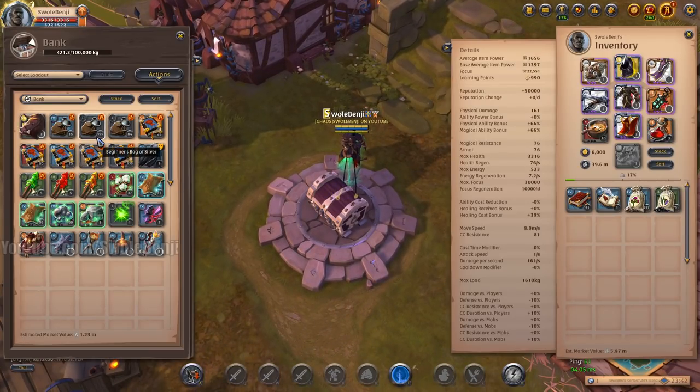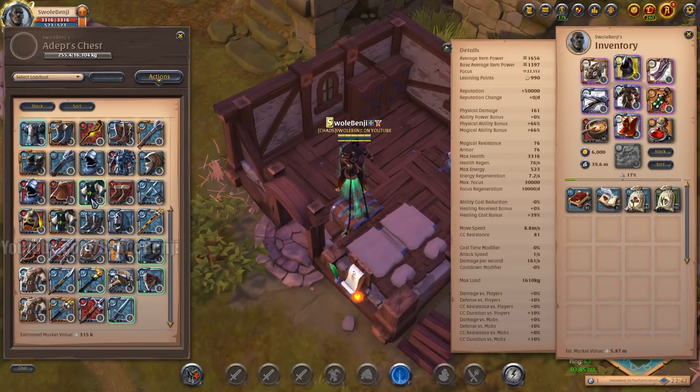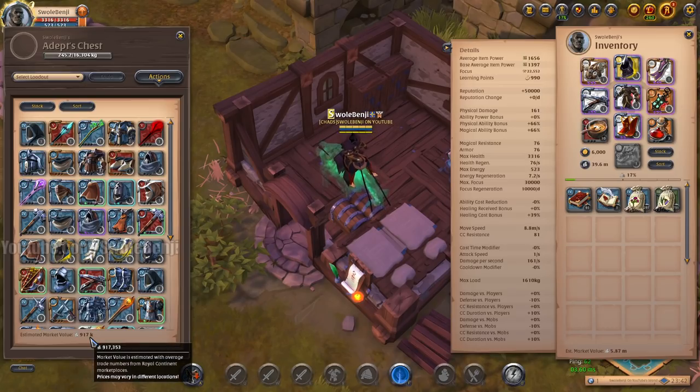As far as silver bags go, I've got about 1 million there, 84,000 and 150,000. And here are 2 more chests: this one has 315,000 worth of loot, and this one has 917,000 worth of loot.